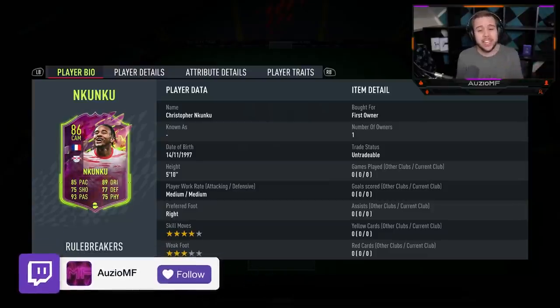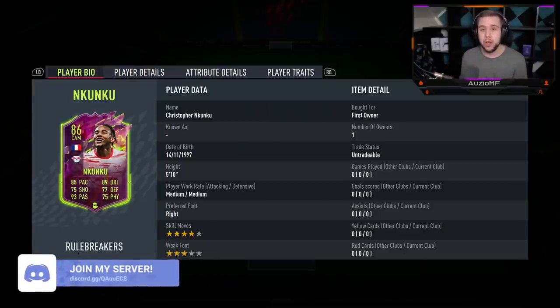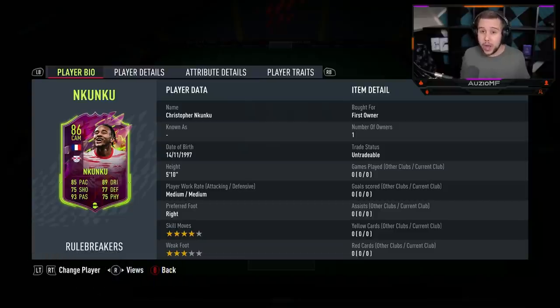We've seen it last year and it is going to be a player pick. You pretty much have the option of two Nkunkles and you can only pick one. One has way better passing and the other one has got way better shooting. The passing difference from one card to the other is a plus 19, while the shooting difference is a minus 10.